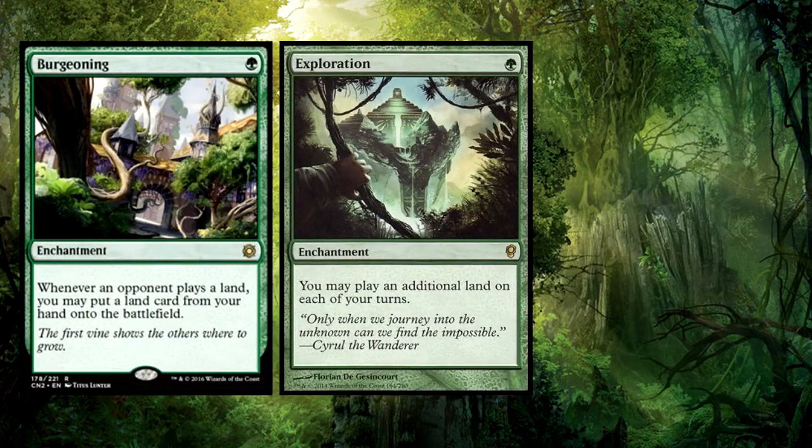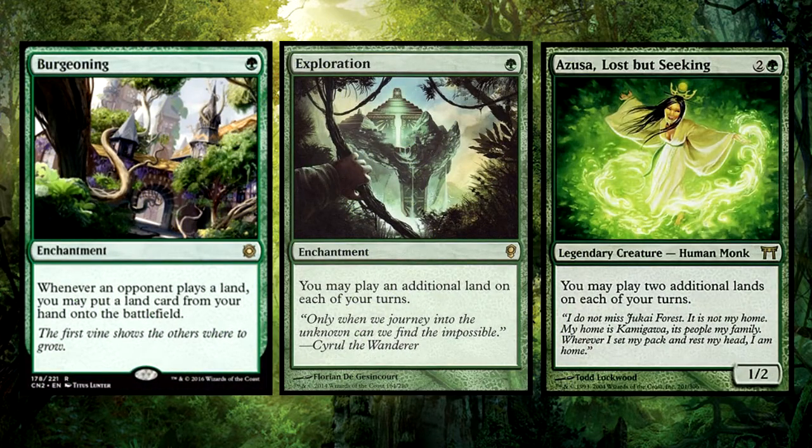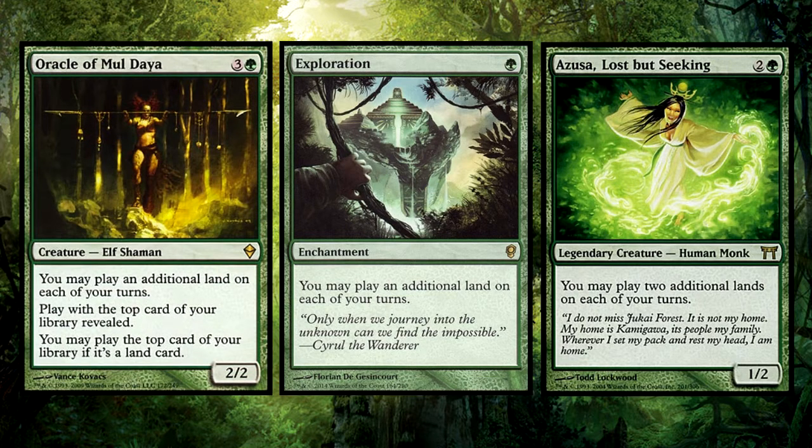Burgeoning, Exploration, Azusa Lost But Seeking, and Oracle of Mul Daya will all give you plenty of land drops in order to get as much land into play as quickly as possible.